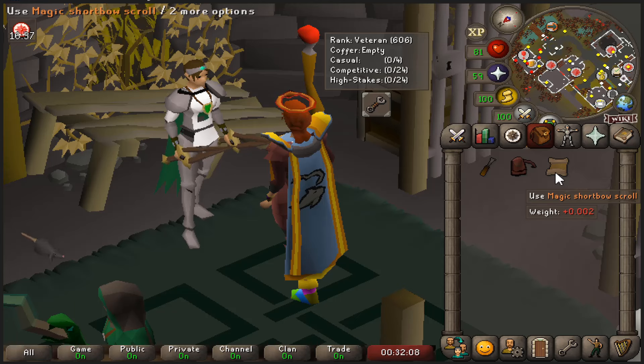60 prayer. Here's 80 defense. I think I'll switch to training strength now, and together with 100 combat level, so whenever I feel like it we can now do Pest Control.